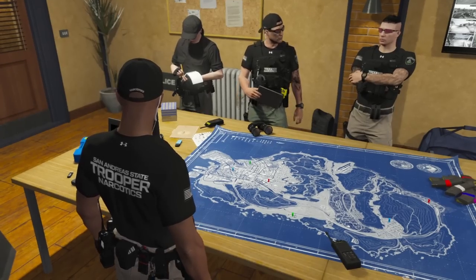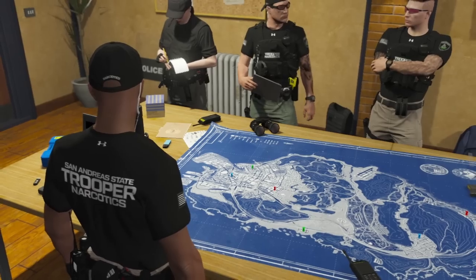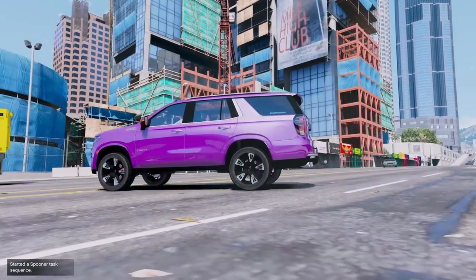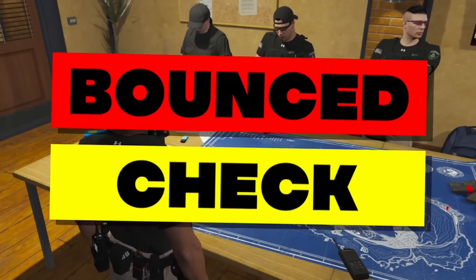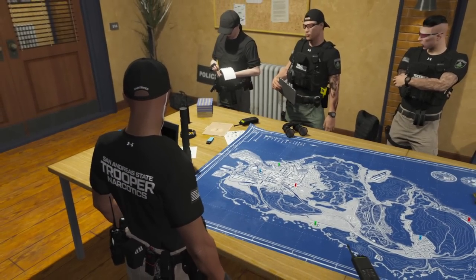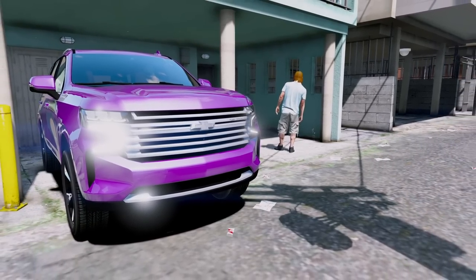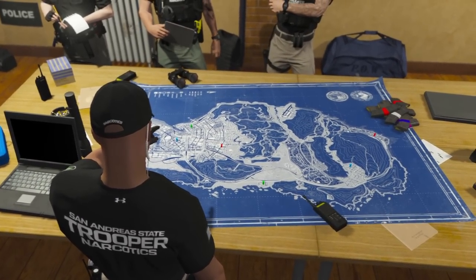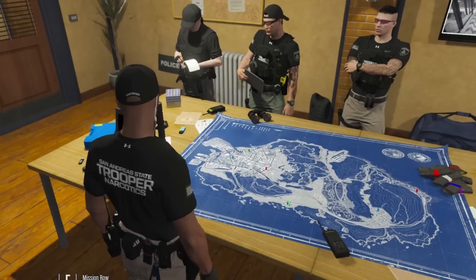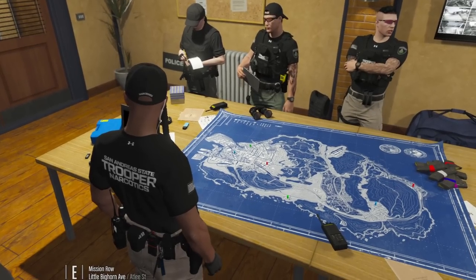We're gonna be going after three people, three different vehicles on the hit list for today. First one's gonna be a Chevy Tahoe, license plate 29-Adam-Young-David-142. This one comes back registered to a guy named Carl White. He purchased a vehicle from Simian's about two weeks ago - problem is he paid for it with a bounced check. His vehicle, the Tahoe, was also seen going in and out of a known drug house down in the Del Perro area, marked with a green marker. We have undercovers on this house, so if you see that purple Tahoe in that area, do not approach it - contact Captain Rico.